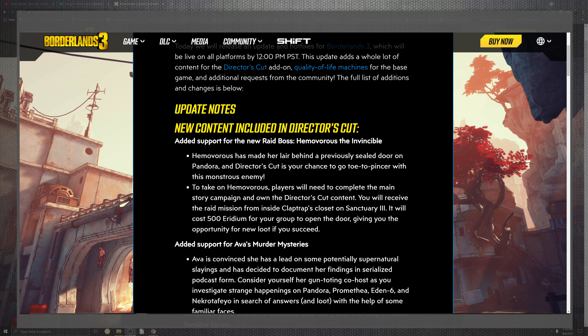New content includes a lot of cooler stuff with new layers and previously sealed doors on Pandora in a Director's Cut. Your chance to go toe-to-toe with the Pinsir, the monstrous enemy. Players can complete the main story and own the Director's content to receive a raid mission from Claptrap on top of Sanctuary 3, where almost all raid missions and holiday missions come from. It will cost 500 iridium to stock up for all that lovely purple loot. You will open the door and it will give you an opportunity for new loot if you succeed.